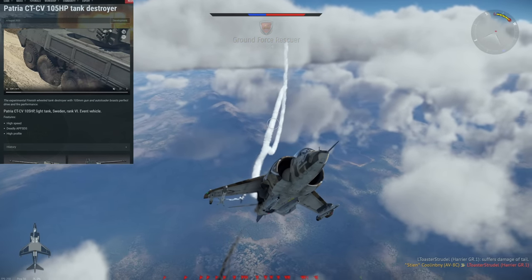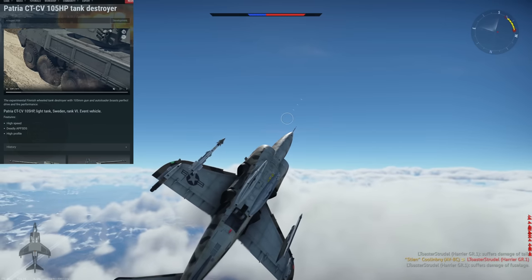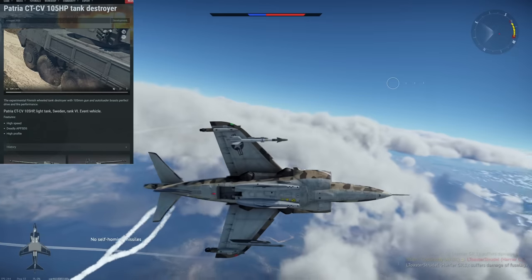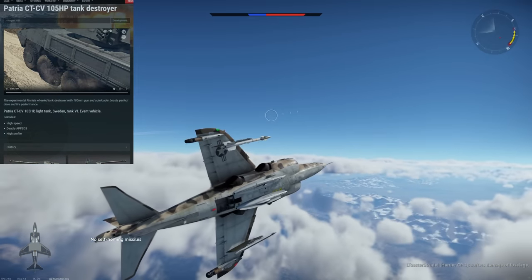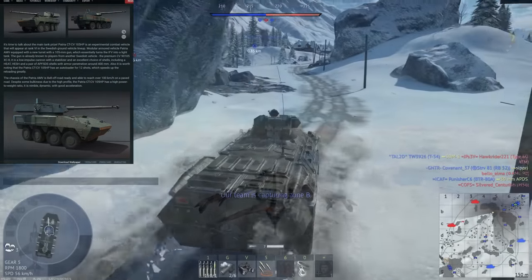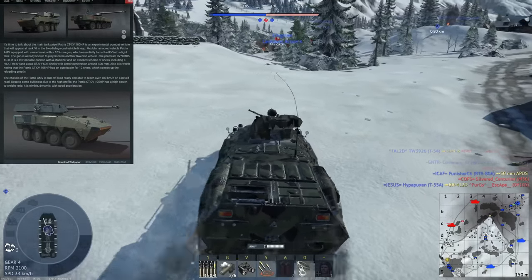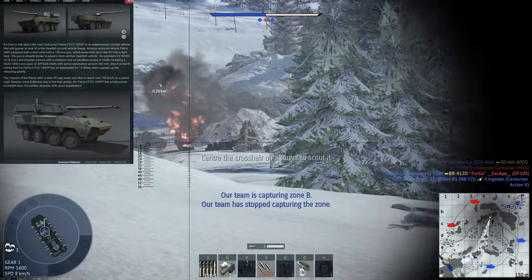Next we have the Patria CTCV 105 HP — a Rank 6 Swedish light tank event vehicle. Again, because this is an event vehicle it won't grant premium bonuses, so you'll have to grind through it. It will not give you anything special when using it.